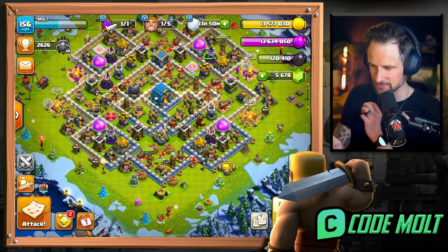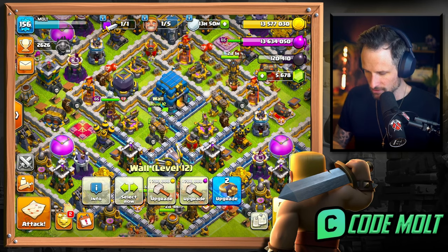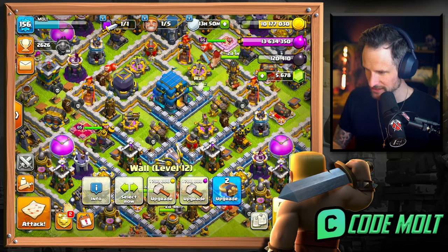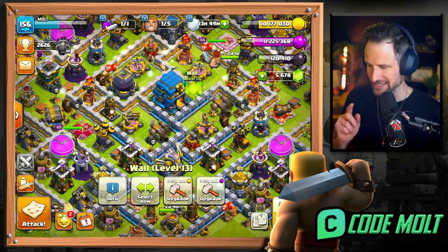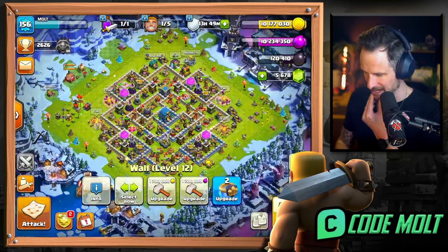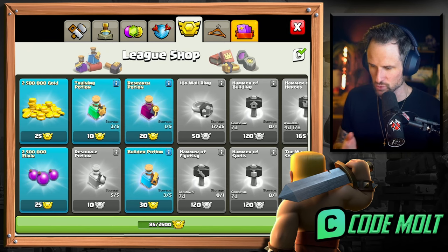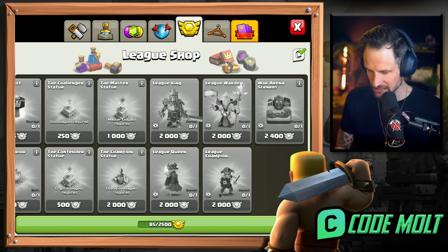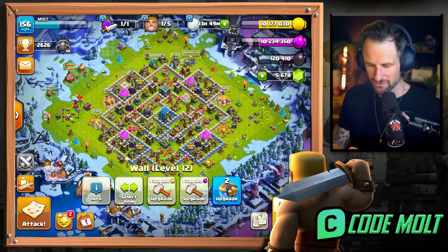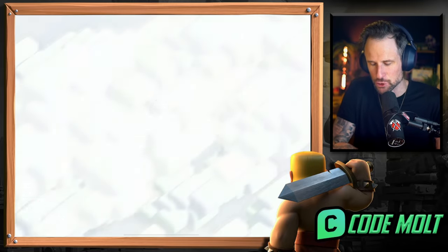As you guys can see, huge updates with the walls as well. I don't want to use up my builder, so I want to be able to upgrade some other stuff. We'll upgrade a couple of these. I do have a whole bunch of rings as well that I've gotten from here. Can somebody tell me where these come from - where the league shop things come from? Some of this stuff is legit and I don't know where it comes from. We've got full resources, we're ready to go.